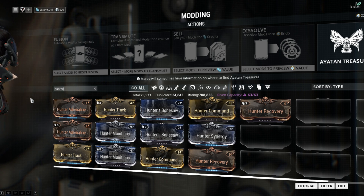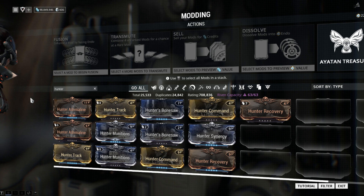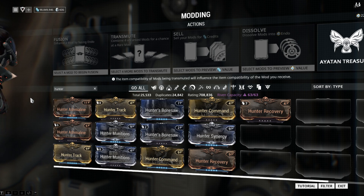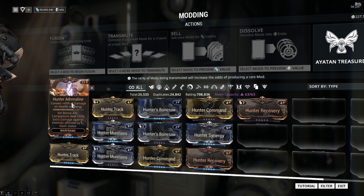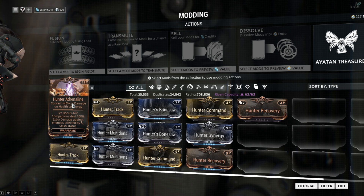I just wanted to note that the bonuses shown are a little skewed because I have several already slotted into the weapons themselves. Also be aware that these bonuses only apply to Kubros and Kavats, so if you're a Sentinel user you're gonna be a little bit left out of this one. The set bonus is companions deal 25% extra damage against enemies affected with a slash status.